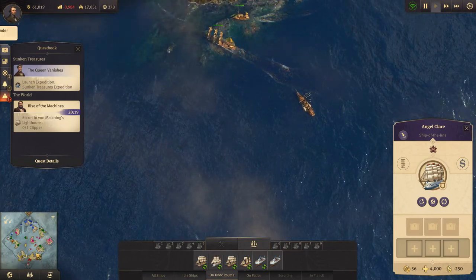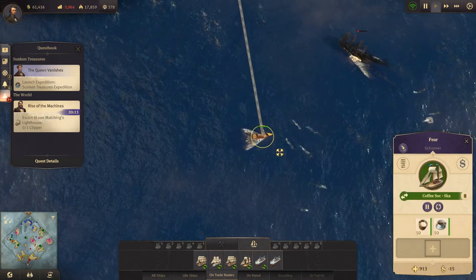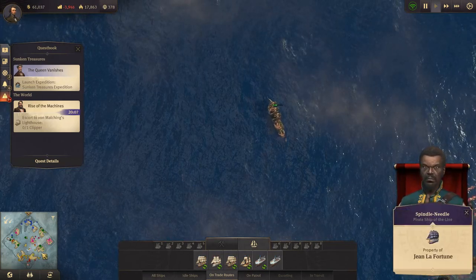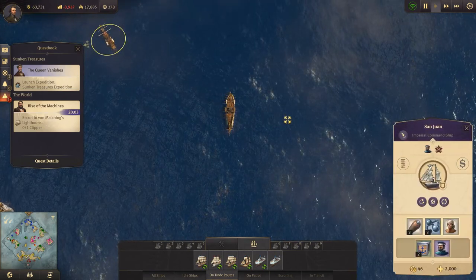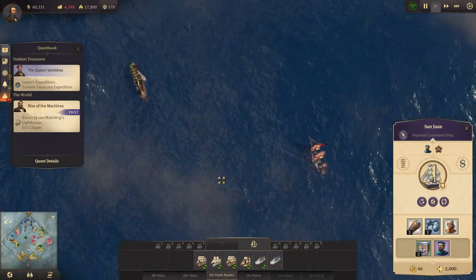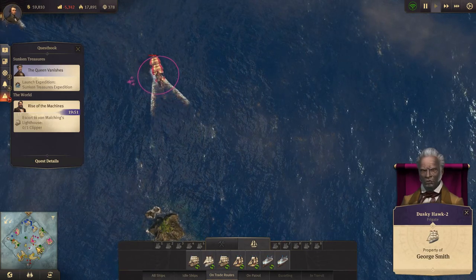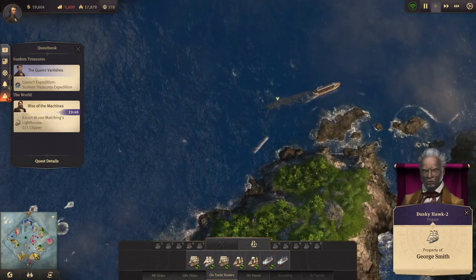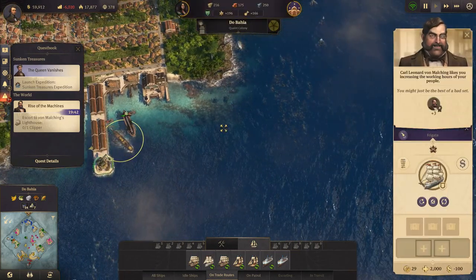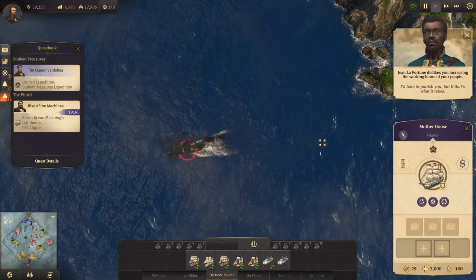Ship under attack - I know, damn it. They're going to destroy my ship. I need to go out and take care of this. My imperial command ship. Let's take care of that. You might just be the best of a bad set. Go take care of that - I'd hate to punish you but if that's what it takes.